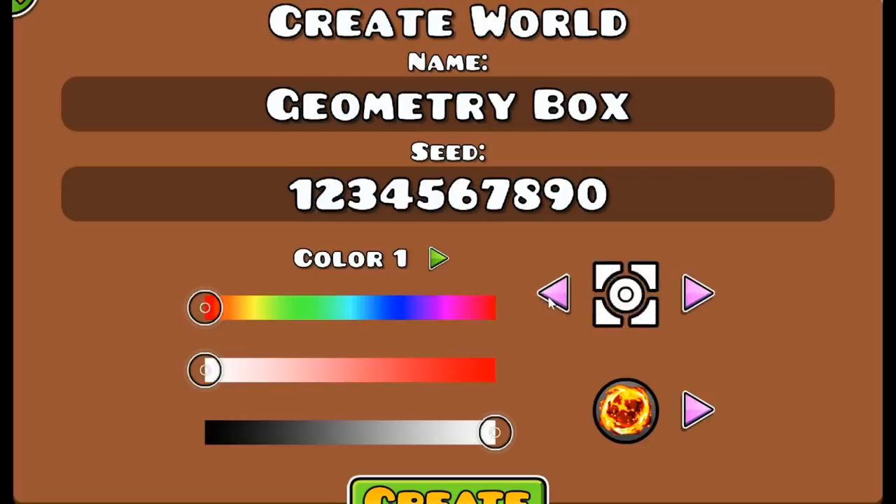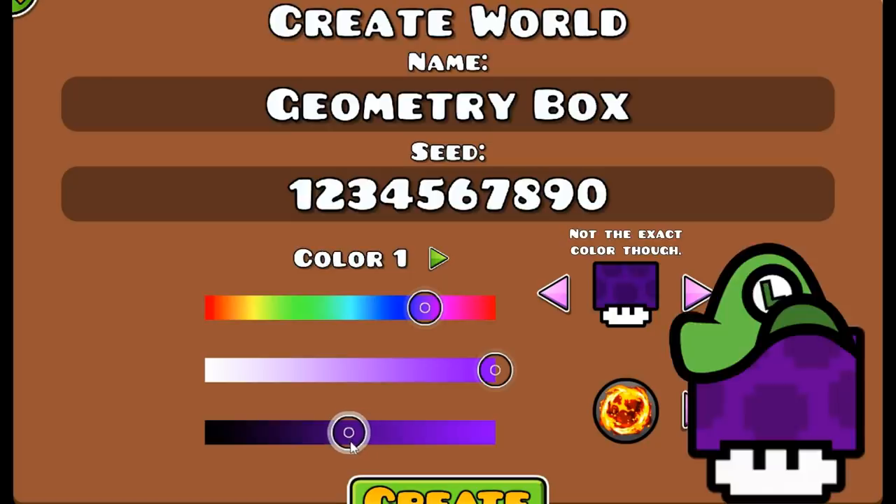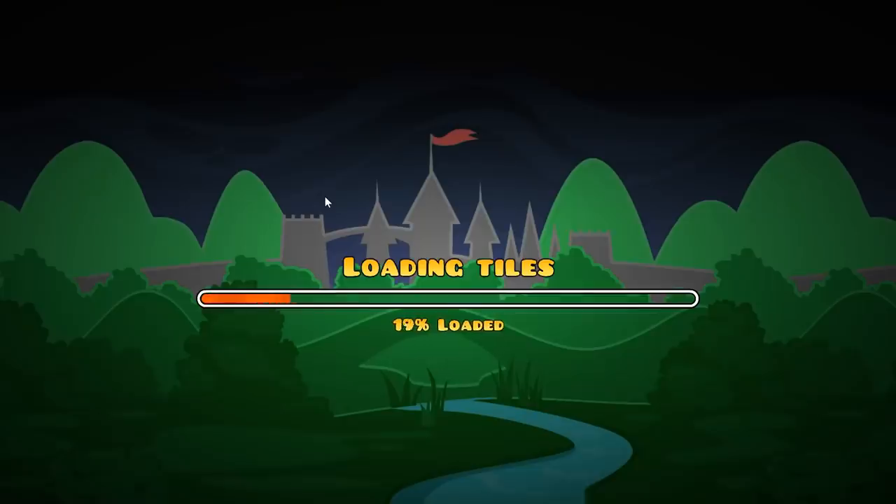What? There is no spinblock icon? That is my favorite. Oh well, I suppose I'll use my friend super loogie 147's icon and colors. I don't really like all these death effects, so I'll just pick the one that matches the icon color. And now we are ready to dive into the procedurally generated world of Geometry Box.